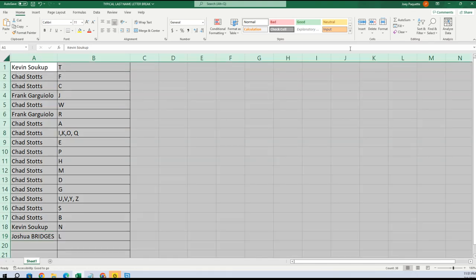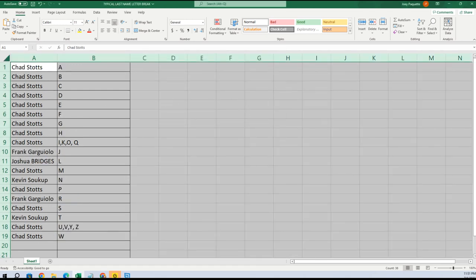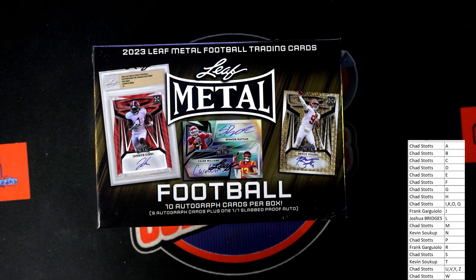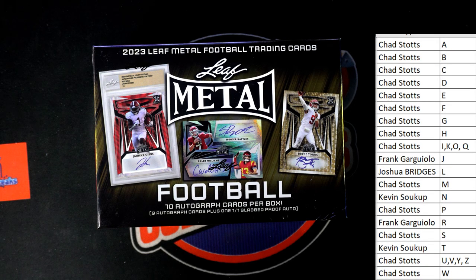Let me alphabetize this real quick and put this on our main screen right here. All right — Chad, you got A, K, O, Q. You get a trade offer from Frank for the entire slot I, K, O, Q.